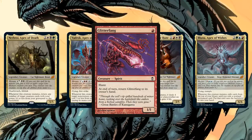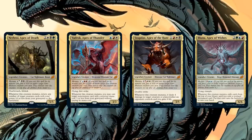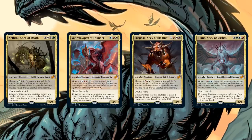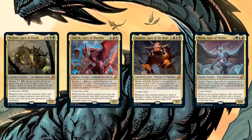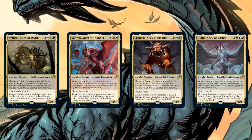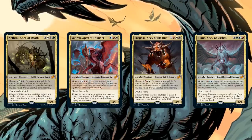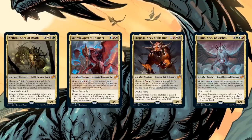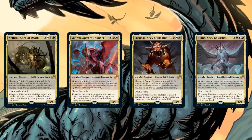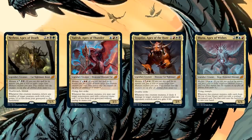For example, with Vadrok: you play Glitterfang, mutate onto it, get to cast a non-creature card from your graveyard for free, and then Glitterfang and Vadrok both go back to your hand so you can do it again over and over. It's a neat little engine. There might be other synergies outside of just stacking mutate triggers. Mutate is a really weird keyword but there are some really cool things you can build around, and I can see all these Apexes being not super-powerful commanders but very interesting ones.